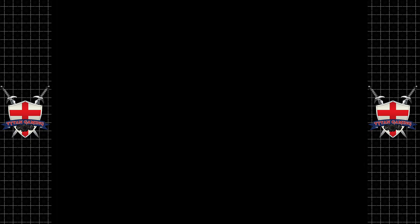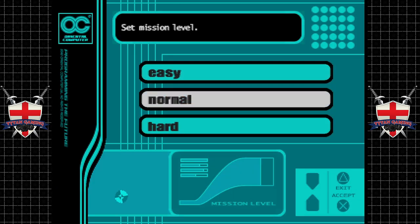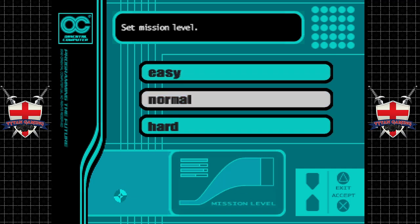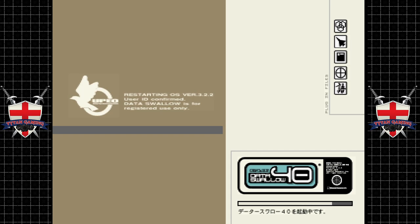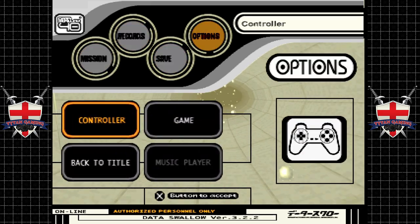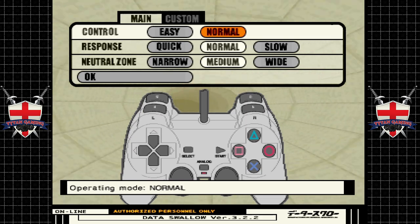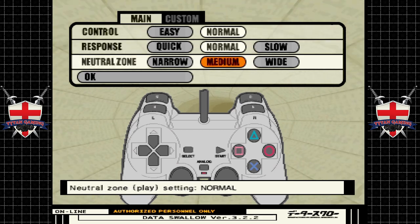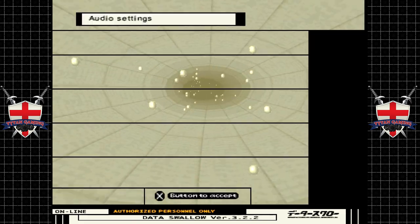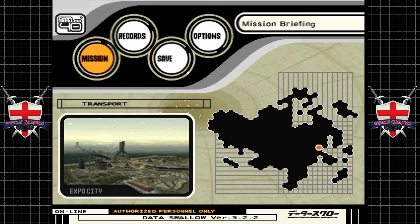We've certainly come a long way from Air Combat. Let's fire up a new game. There's no options? Let's have a look. Here's the meat and potatoes — let's go to options. Controller: Easy or Normal — I'm guessing Normal is what we want. Response, neutral zones and all that — we're not going to mess with any of that.